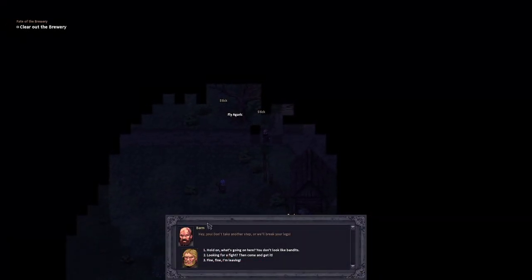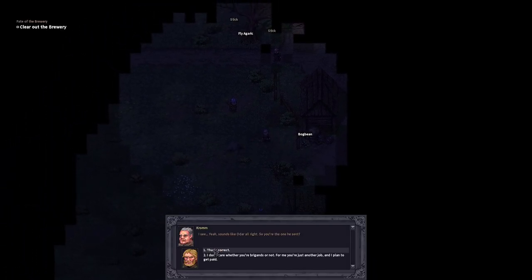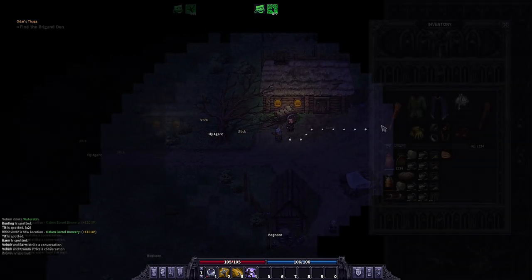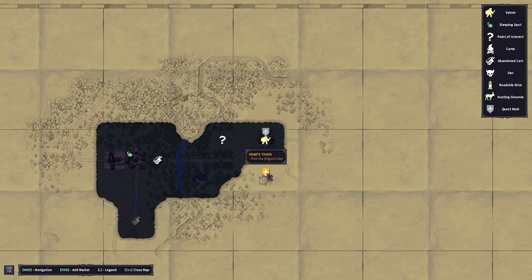We just arrived at the Oak and Barrel. Option number one is what we're going to be picking. Then when Old Crown comes over, again it's still option number one — option number one is the peaceful way of doing this. There we go. Otherwise we'd have to fight these guys and I'd rather not. Now let's take a look at the map — looks like we have to go straight south, that's where Odar's thugs are going to be located.